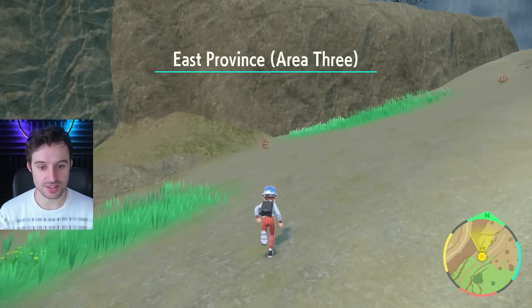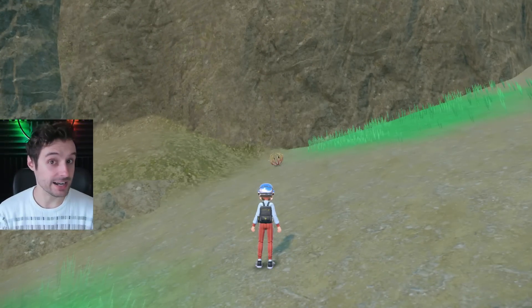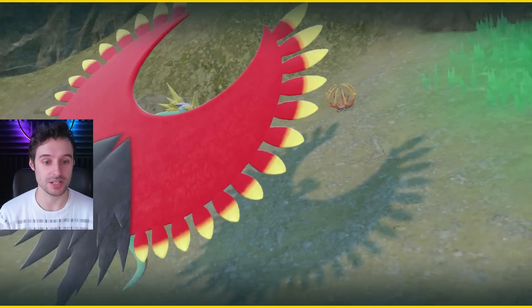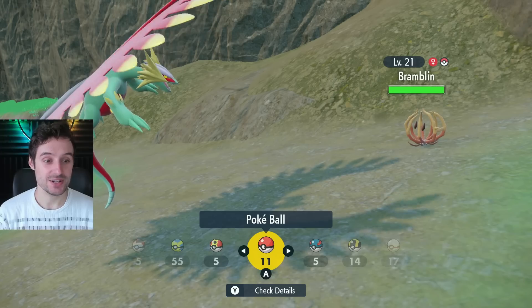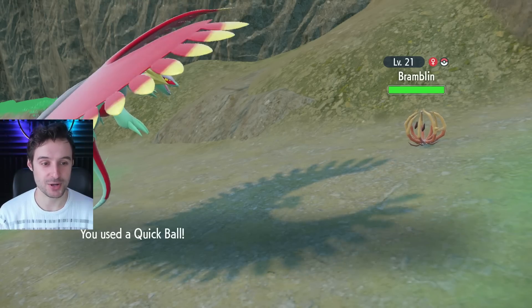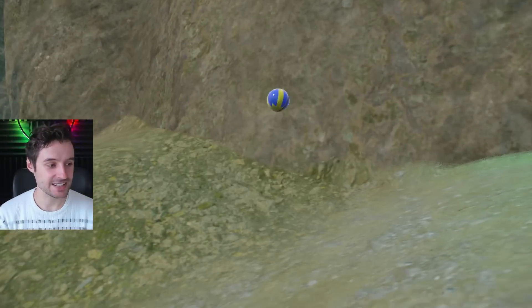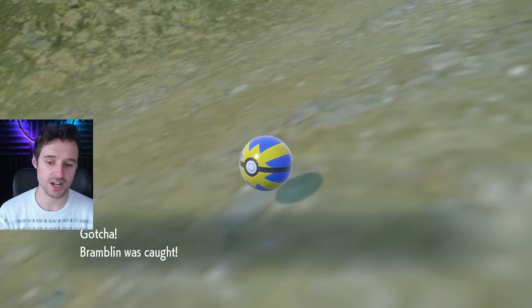Let's go ahead and catch these Pokémon. This is going to involve a little bit of timing — it's pretty easy to get down, honestly. And yes, that is a shiny Roaring Moon. Either way, we're going to catch this Bramblin here with a Quick Ball. We caught it.